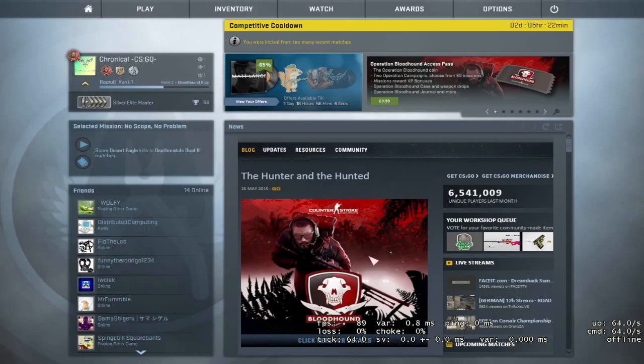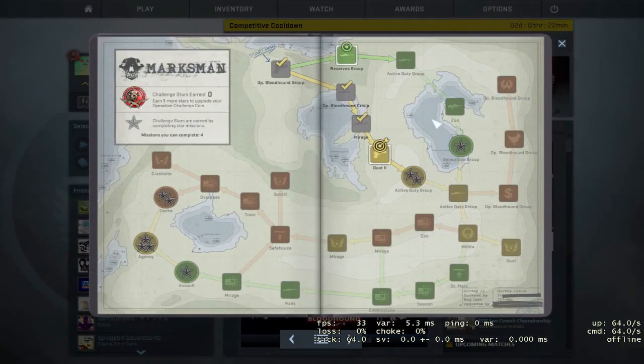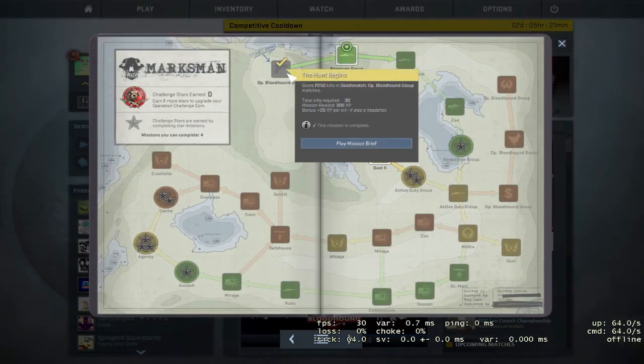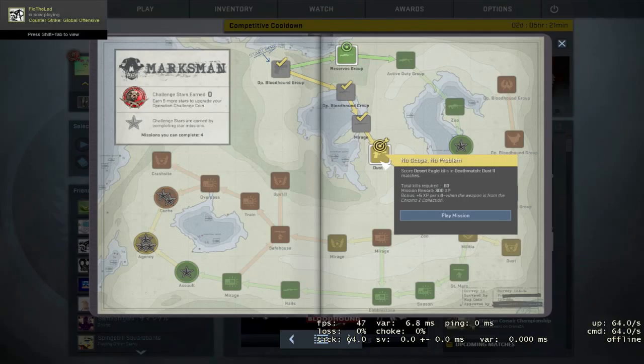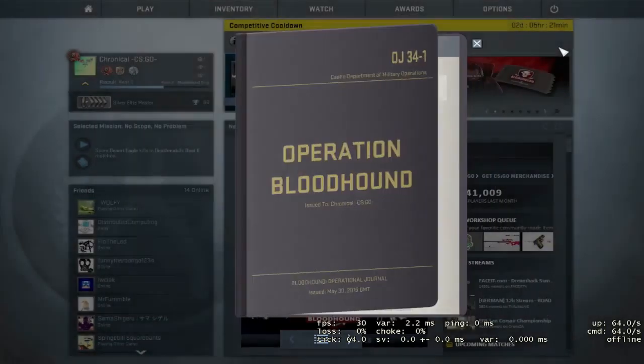So if you have not been updating yourself with Counter-Strike lately, there has been a new Operation Access Pass that's been released, and that is the Bloodhound Pass. It comes along with a Falchion, and it contains 16 new community items and guns.